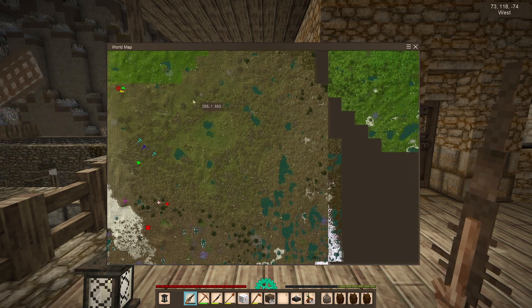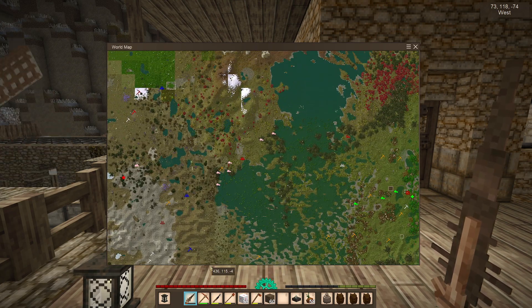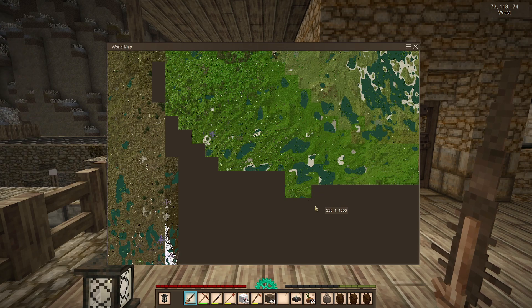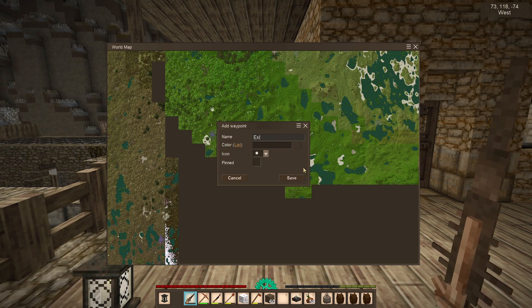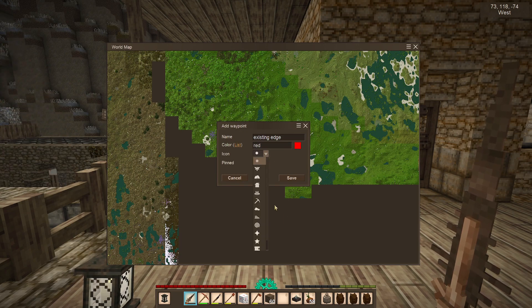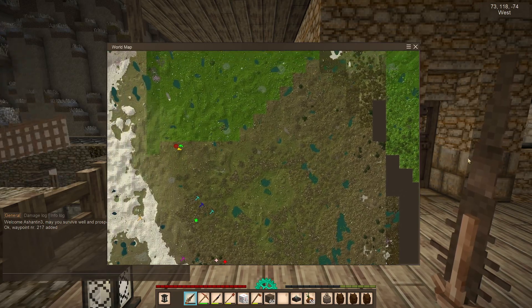There's a translocator there. Let me figure out where I am — I'm over here. So it's basically south-east. Let's put a waypoint there — I'll call it 'existing edge' and put it in red. Save. And that tells me where I am. So we'll try and head towards there, going in that direction.